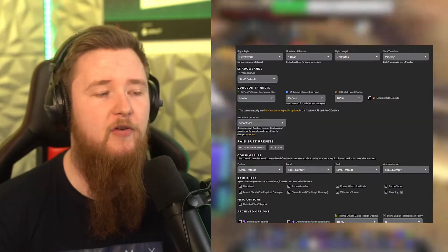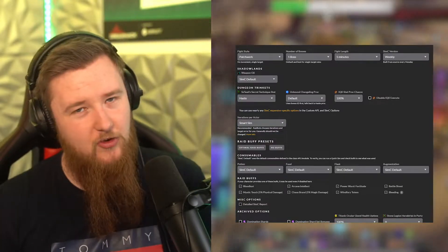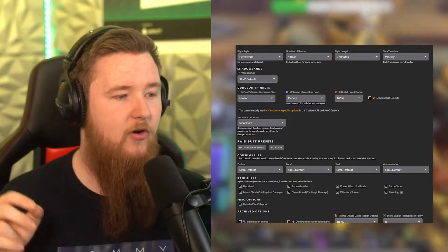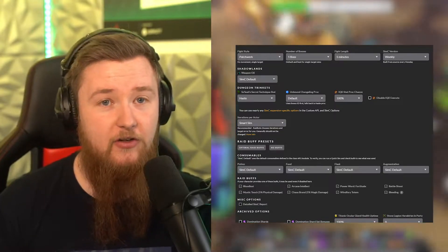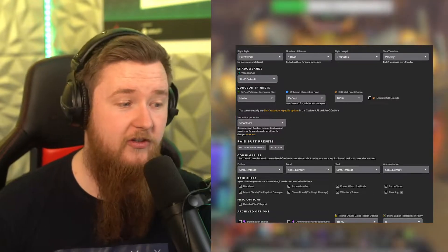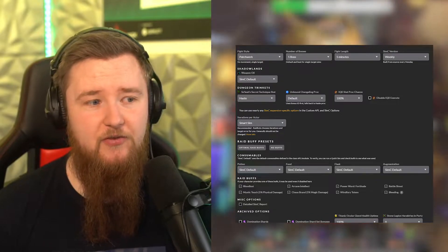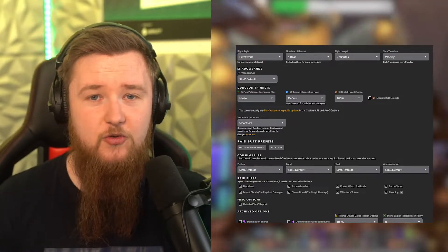There are also more options, most of which are trinket-based. For example, if you have a specific trinket like Soleah's Secret Technique, you can simulate which buffs you want for it, or change IQD settings. Depending on your spec, you can also disable execute or set specific raid buffs that you might have available.